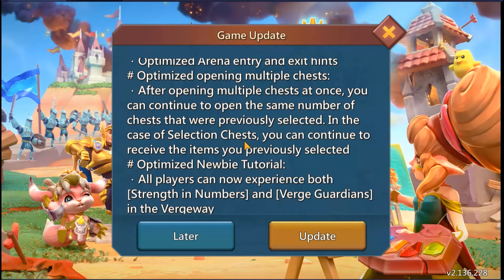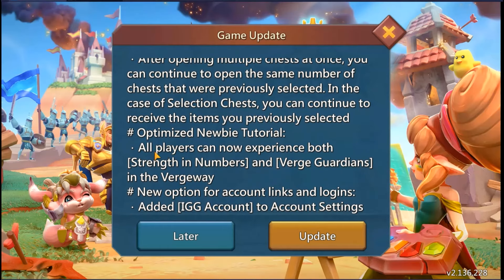Especially if you want like 2,000 queen bee astralite — instead of having to click and click and click, once you open 100 of them you can keep going. It's gonna reduce the number of clicks significantly.